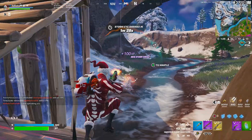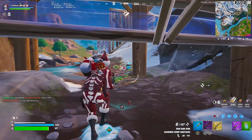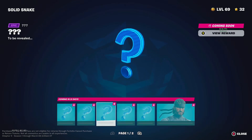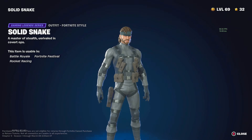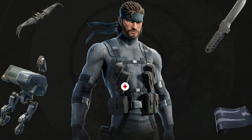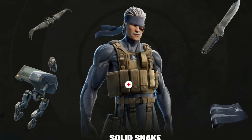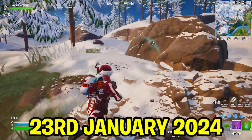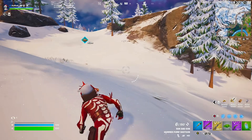The Fortnite Chapter 5 Season 1 battle pass is one of the best we've had in a long time, but the secret skin is even cooler — it's actually Solid Snake from Metal Gear Solid. On the secret skin page you can only see the Solid Snake skin right now. Here on screen you can get an early look at some of his cosmetics and rewards. He has a really cool second style and is set to release on the 23rd of January, almost exactly one month away. Make sure you get the battle pass before he releases so you can get the skin and all his rewards.